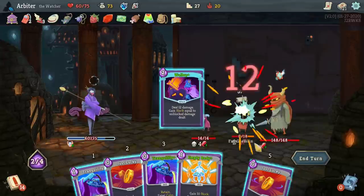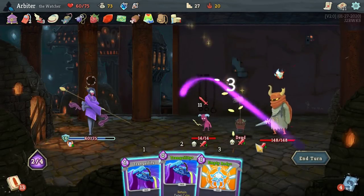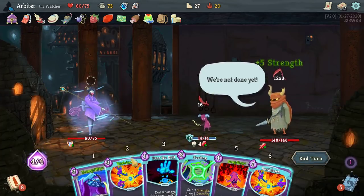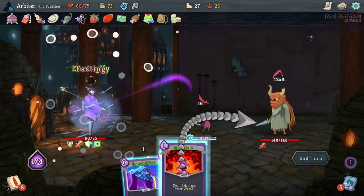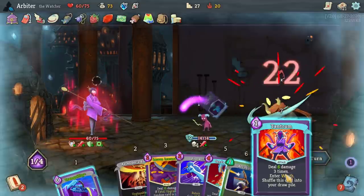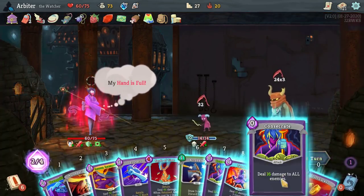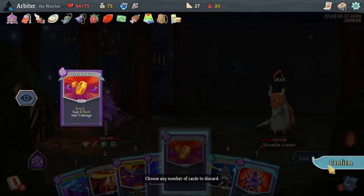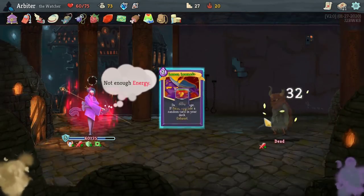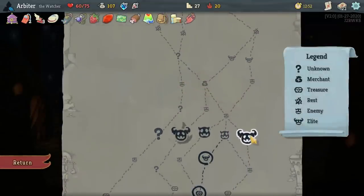Now back to the strategy I used for winning fights in this seed. If you haven't played the Watcher before, one of her main mechanics is her stances, represented by a colorful visual effect surrounding the character. Wrath Stance is the Red Stance, doubling damage both taken and dealt for as long as I remain in Wrath Stance. Calm Stance is the Blue Stance, giving me two energy whenever I exit the stance. So, starting from Wrath Stance, every time I switch to Calm Stance and then switch back to Wrath Stance, I gain two energy.